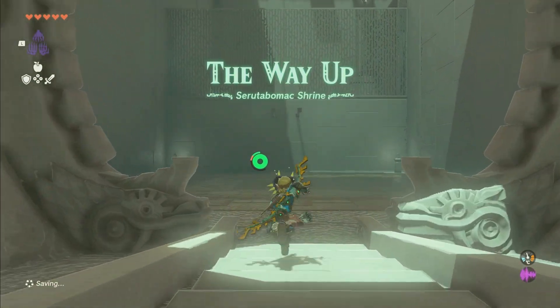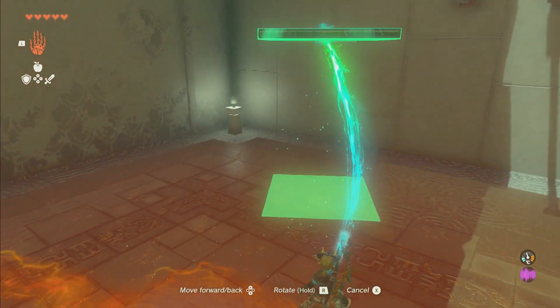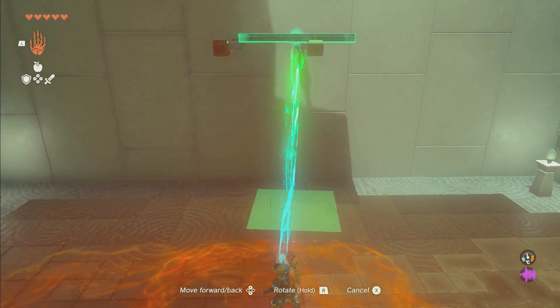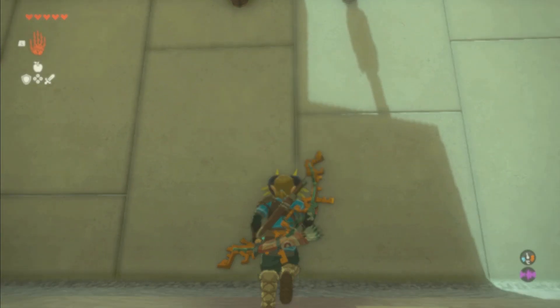Now let's go ahead and get into it. I'm going to show you how to solve all the puzzles and get the chest inside of this shrine. This shrine is also called The Way Up. You're going to come in here and use Ultra Hand — grab this and put it up here. Then go underneath it and use Ascend.